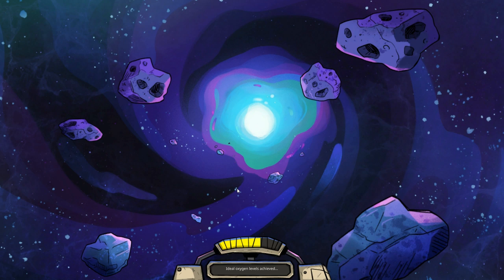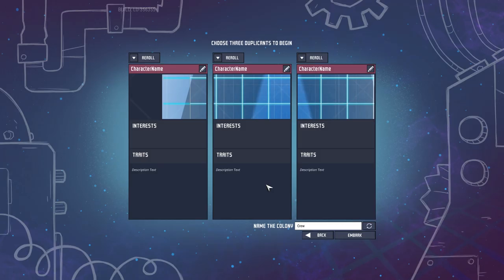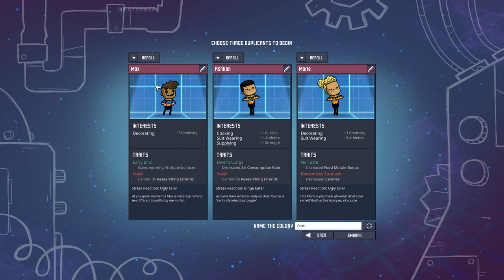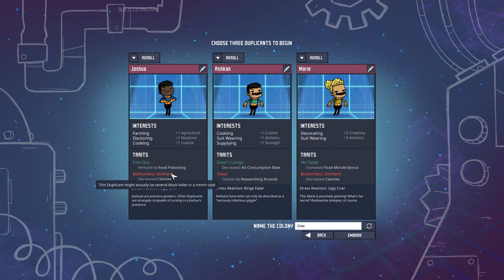And I think by tradition I'm probably going to name our survivors after subs as we go along. Yeah, desalination run — cool. It'll be interesting to work with because I don't know any of these things. So I don't — but remember, let's re-roll this guy. Narcoleptic is a bit of an issue. I like this guy — farming, doctoring, and cooking. He has an iron gut and a bottomless stomach, and is an ugly crier.